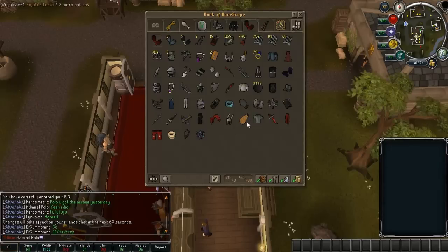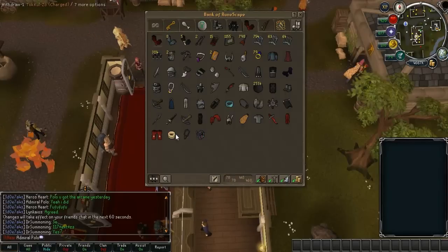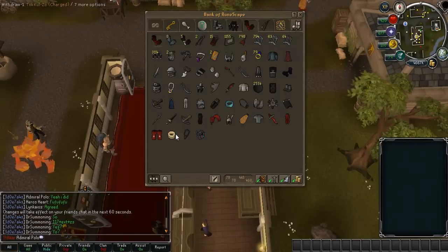Here is my main tab: cannon, cannonballs, dragon claws, fire cape, fighter torso. Also the Tokul-Zo ring — a tip: this ring is plus four in all attack and defense stats, making it a pretty decent ring. It replaces an archer's ring, warrior ring, or seer's ring for free, and it's plus four stab so it's good at Corp if you don't have a dragonstone or onyx ring.